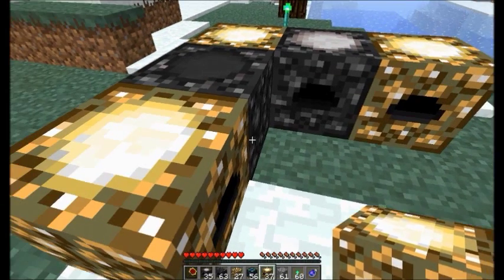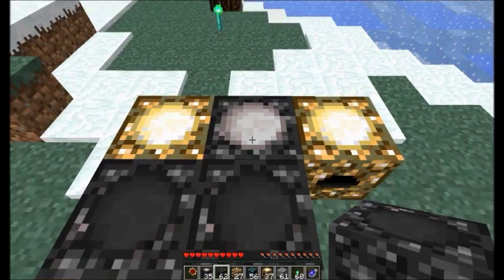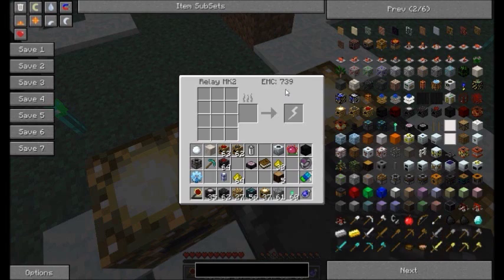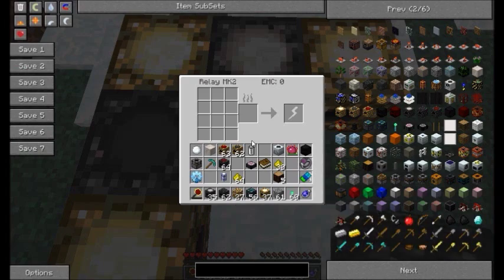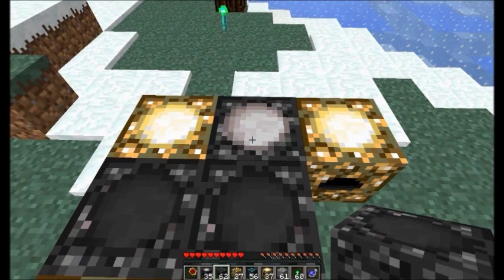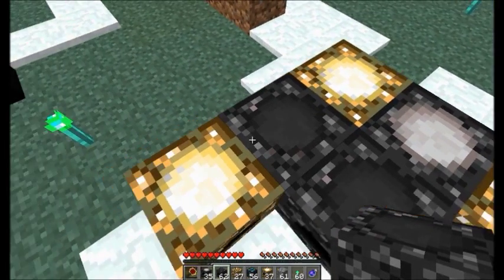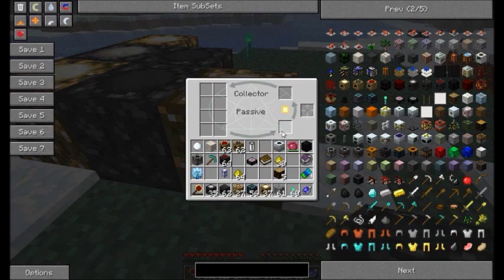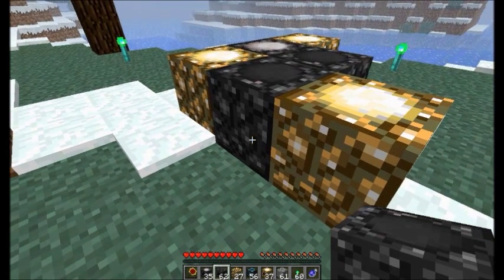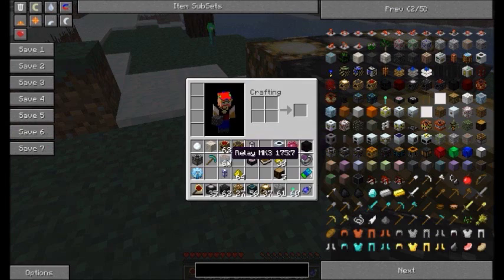Another important thing to note is that relays cannot pass EMC from one to another. So adjacent relays will not pass any EMC to each other. The only machines that relays will pass energy to are energy collectors that are producing fuel, energy condensers that have a target item, or red matter and dark matter furnaces.